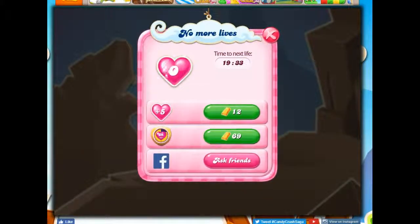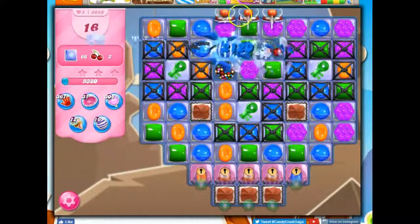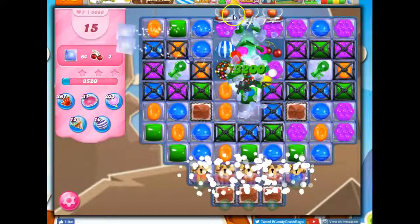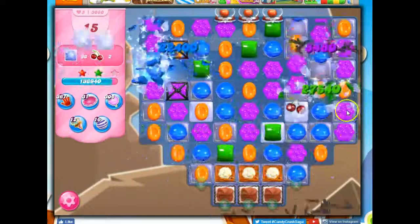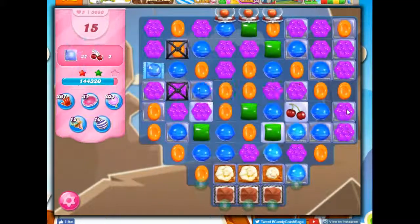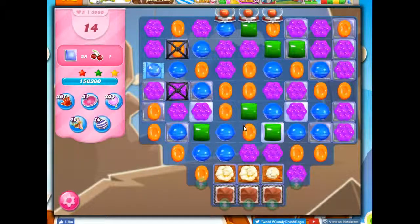Let me go get some more lives, and I'll hopefully make a better showing of it next round. Well, if next round starts with the ability to make a color bomb right away, then I'm pretty happy. I got a bit of luck on this board. Oh, I can collect this ingredient right away — that's kind of nice right there.